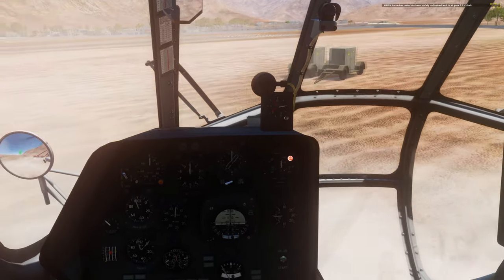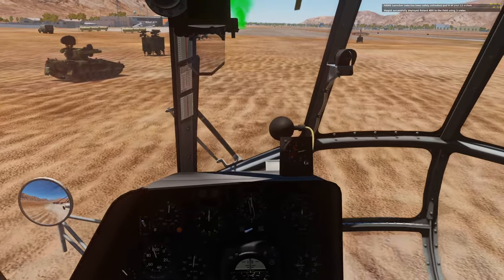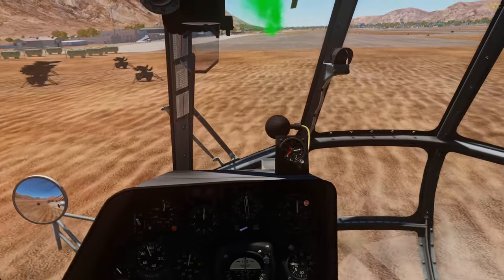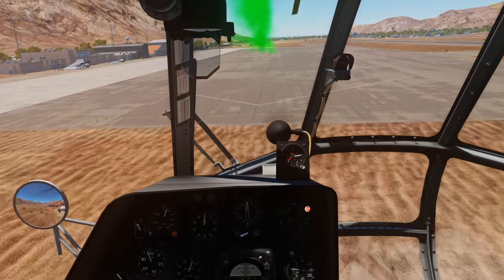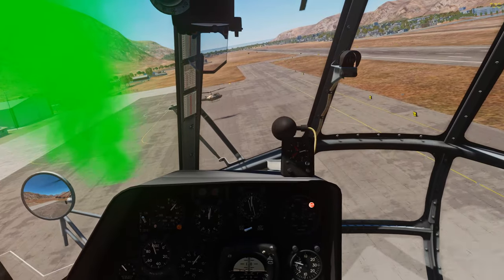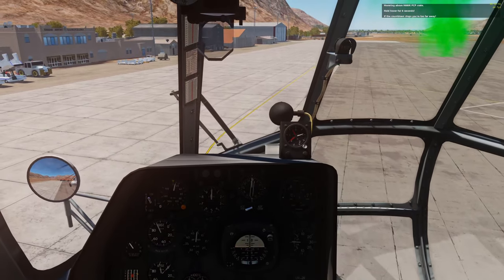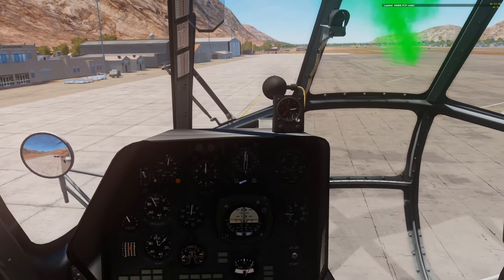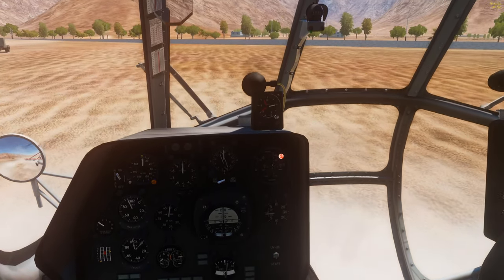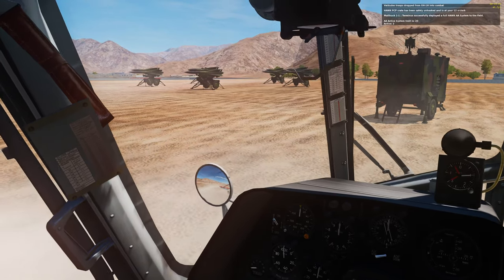Drop crate. The thing to remember about single engine operations is: if you've got enough power to get yourself off the ground and into a ground effect hover, you've got enough power to go flying. Just by picking up some speed from a few meters off the ground, you can see I'm now climbing without touching my collective. I can get a fair amount of altitude and fly an entire trip anywhere I want on that amount of power. That's our last one for the Hawk site — set down, drop crate, unpack crate. There we go, another Hawk launcher.